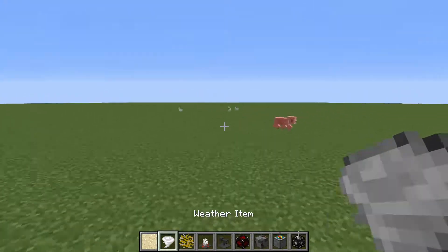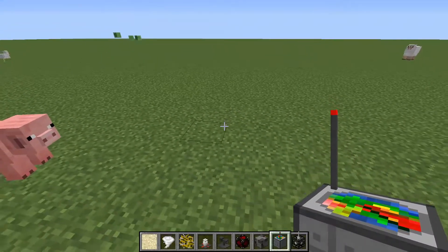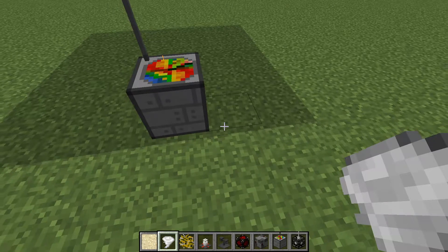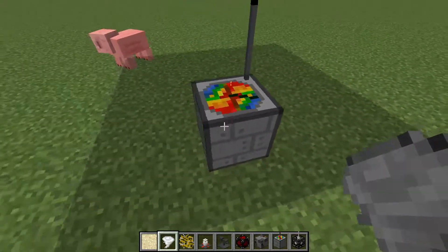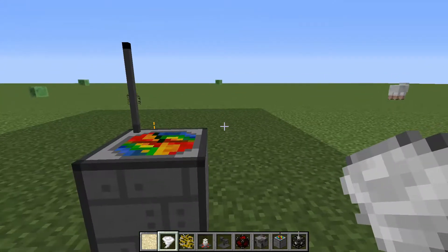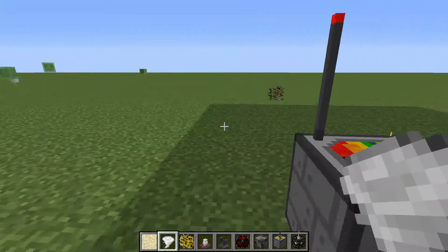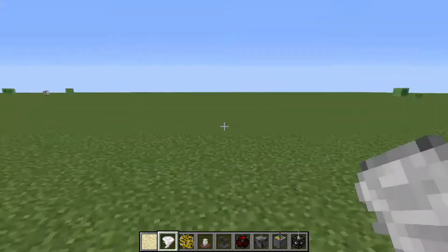Then you have the weather item, which spawns a tornado — like a hellstorm — farther away. We're gonna put down a weather radar which knows where a tornado is. I right-clicked it and it didn't do anything at first, but then it actually made a thunderstorm, which is pretty creepy.